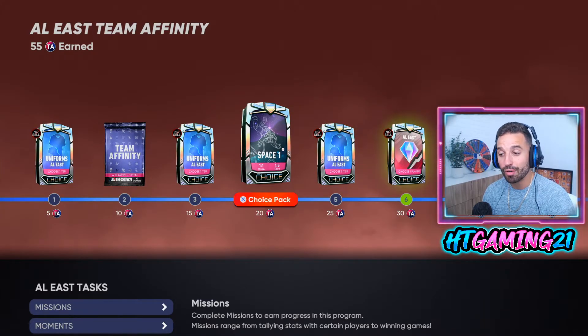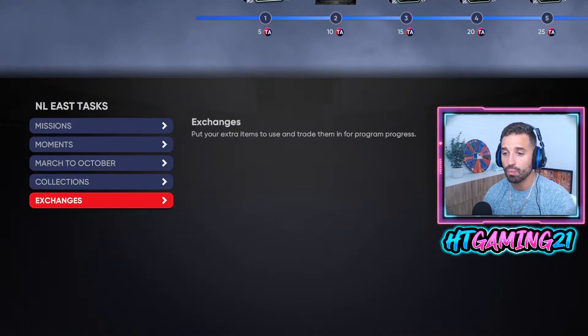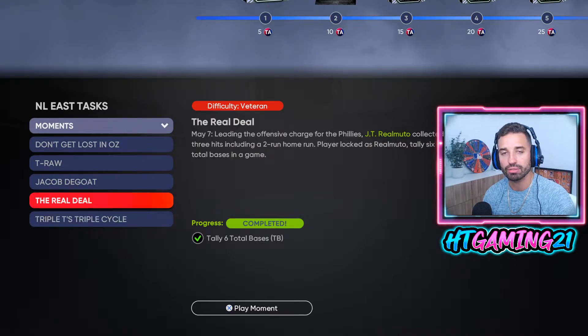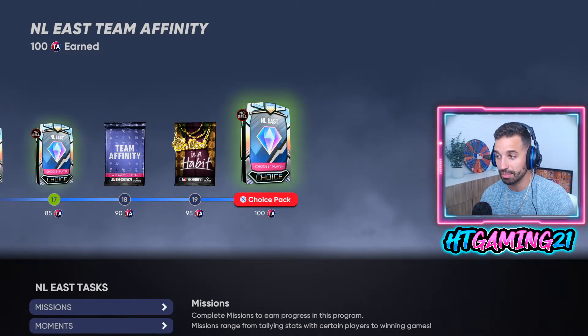For the NL East, once I got to 55 points I did two showdowns for Stage 3 Team Affinity — each one gives 15 points. So 55 plus 15 gets you to 70, another 15 gets you to 95. You just need five more points. Do two moments — each gives you four points — so that's 104 total, which puts you at 100 Team Affinity points. That is what you want.